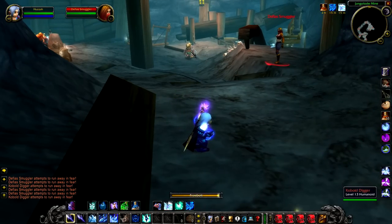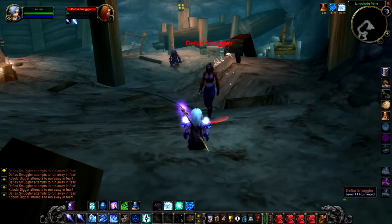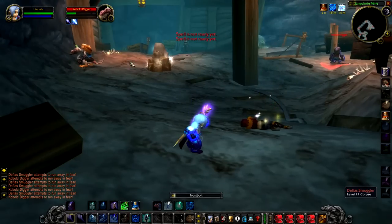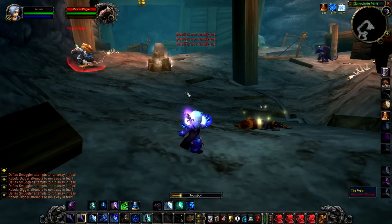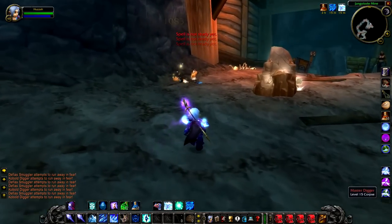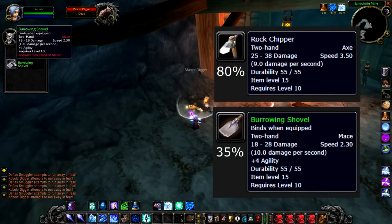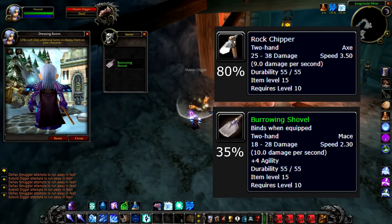Our first rare is Master Digger, a level 15 Cobalt that sits at the back of Jangaloid Mine. There are a few other low level creatures around here. I think if you were in here at maybe 12 or 13 you could probably do it, and it's about right for the quest you get to go into Jangaloid Mine. If you kill this guy he has an 80% chance to drop the Rock Chipper, but a 35% chance to drop the Burrowing Shovel which is a very nice two handed mace.